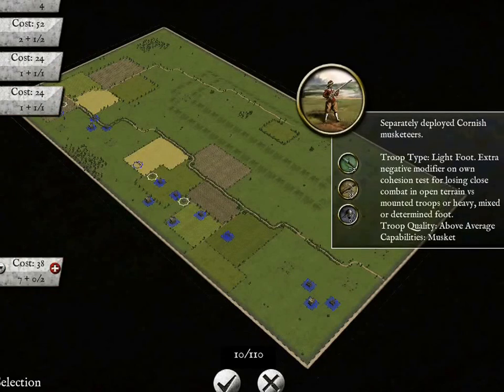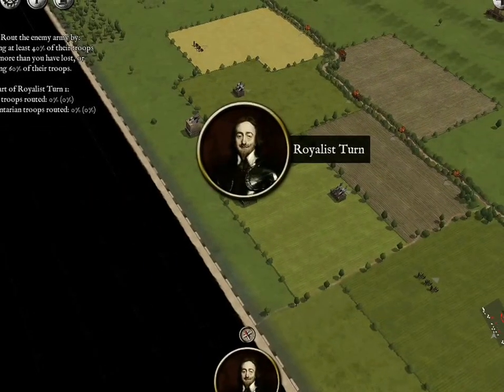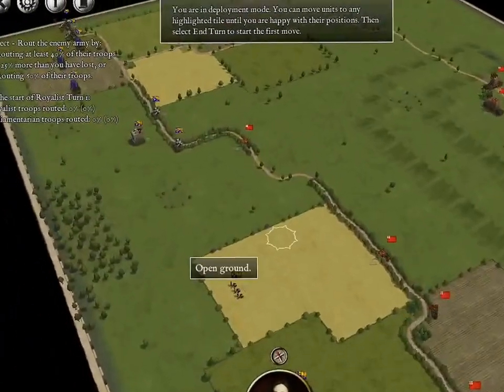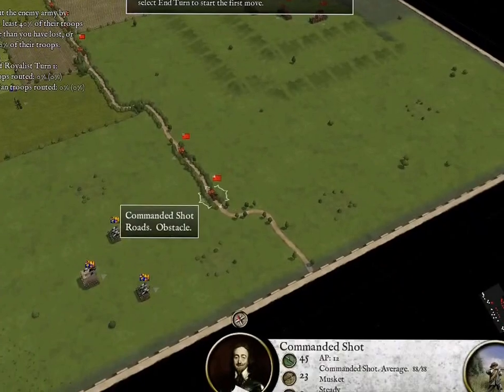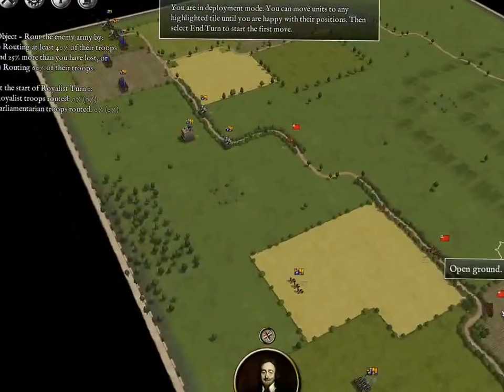So we're going to purchase all of these units. Alrighty ladies and gentlemen, so it is our turn. We are in deployable mode. And as you can see here, we have Parliamentarian units all in this ridge area, and they are on the hill, actually, with great cover.